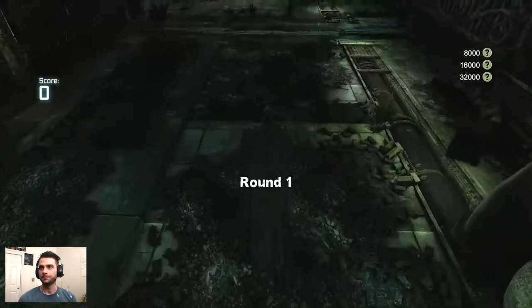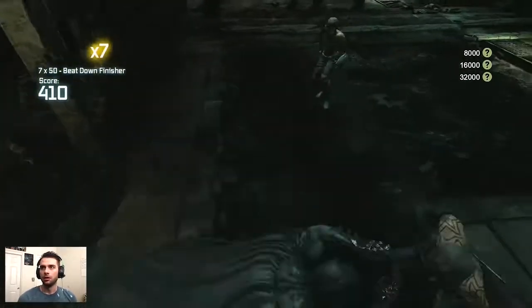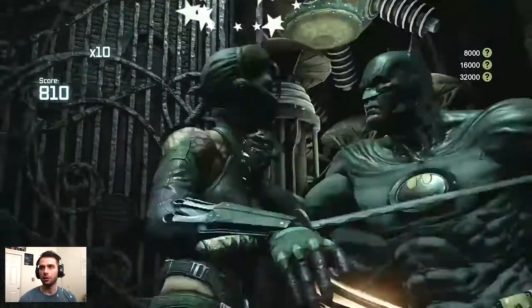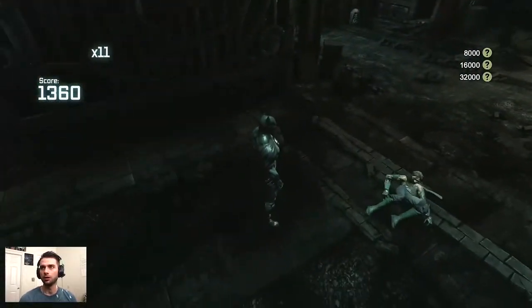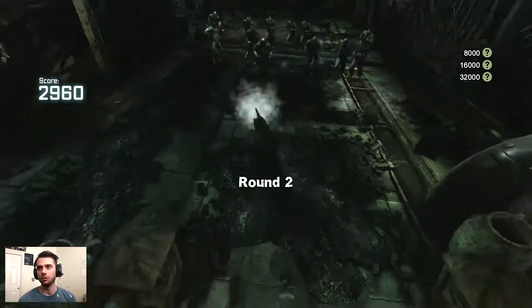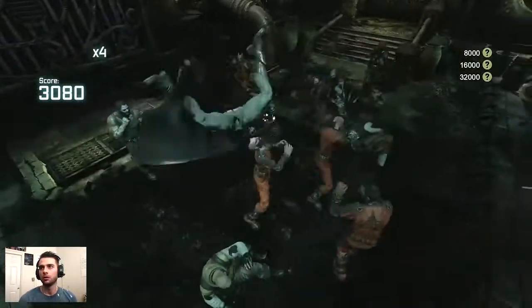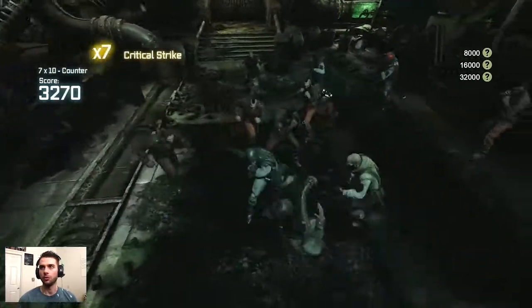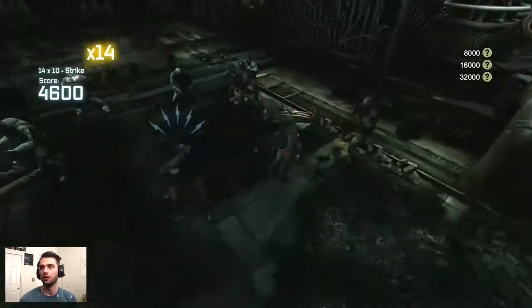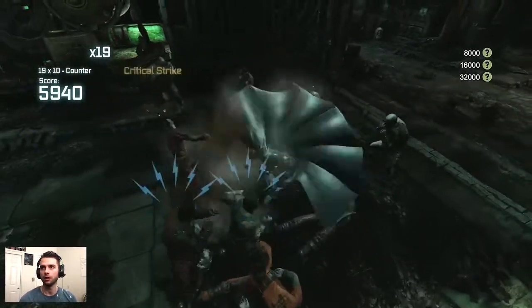Now we're at Hell's Gate regular, starting off round one with the ninjas. These ninjas are very particular — you can't do ground pounds on them because they quickly get up and retaliate. The best way to go about killing ninjas is to do a beatdown on them; any combo breaker works as well, including gadget combo breakers. If you do an evade over them and strike from the back, that usually gets them.